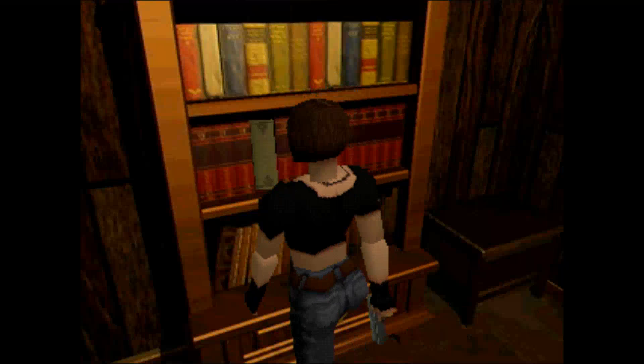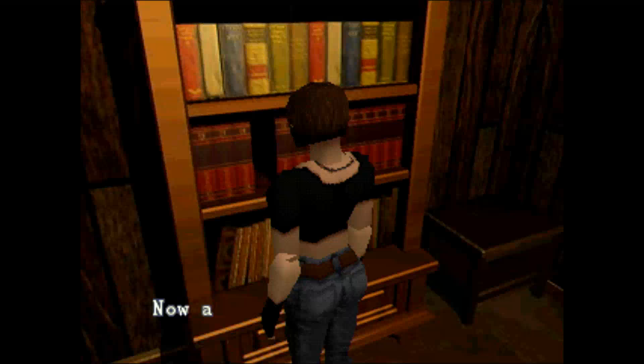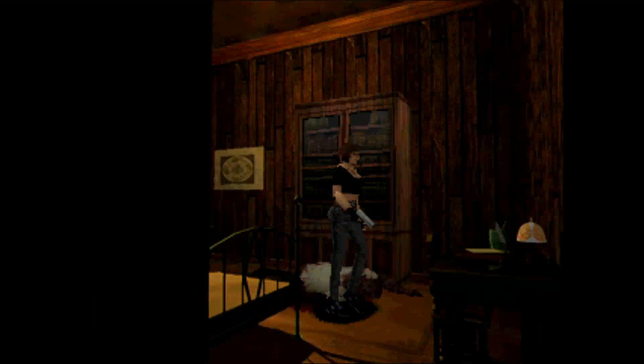Now there's the white book. That's for the V-jolt. I can make it now. A book is missing — yeah, I know, it's missing.